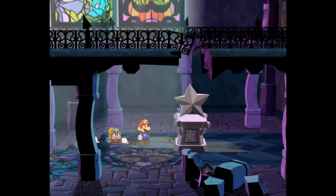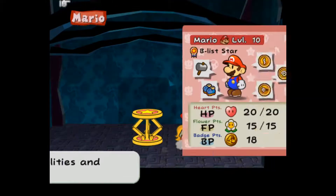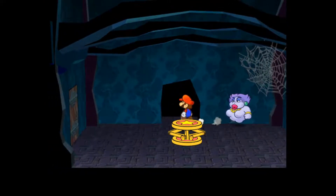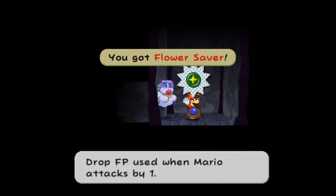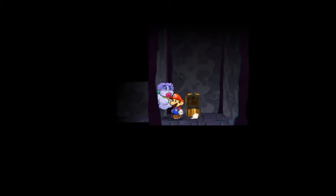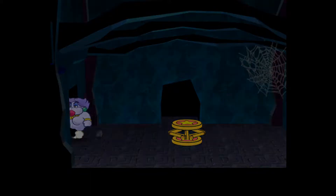Alright, so there's quite a few things to do here. We're going to go down here and get Flurry. There's quite a few items, and I think it's three total visits to this place — we might try and knock it out in three separate videos. Drop FP by one when Mario attacks — that requires four badge points. I think I might save that for late game, but for now we're not going to worry about it.